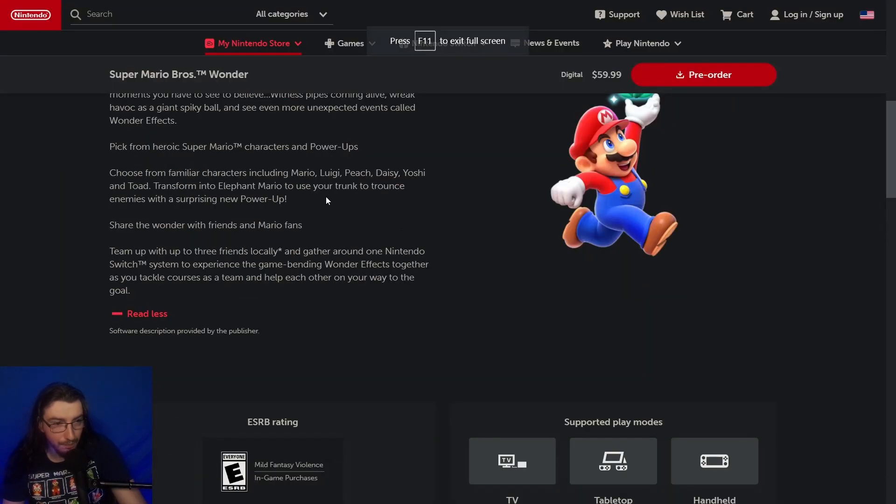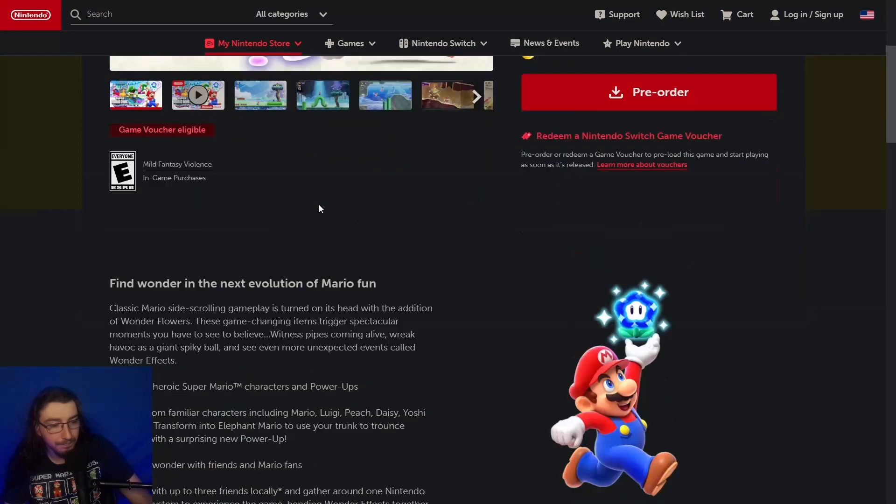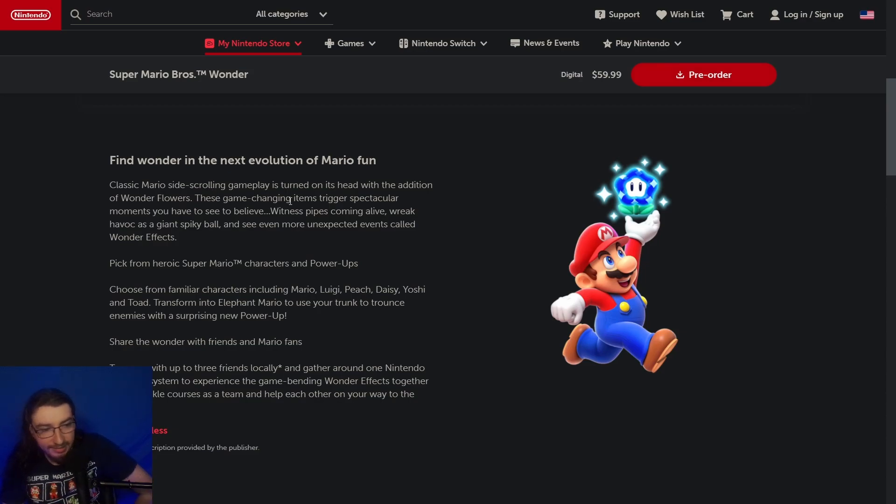Looking at the Super Mario Wonder Nintendo product page: the price is $59.99, so it's not going to be $70 like Tears of the Kingdom. The Wonder Flowers are their official name. Playable characters confirmed so far are Mario, Luigi, Peach, Daisy, Yoshi, and Toad. Yoshi apparently has the flutter jump, so maybe each character will have special abilities — Mario as all-arounder, Luigi higher jump, Peach and Daisy with the princess glide, Yoshi with the flutter, and Toad being faster.